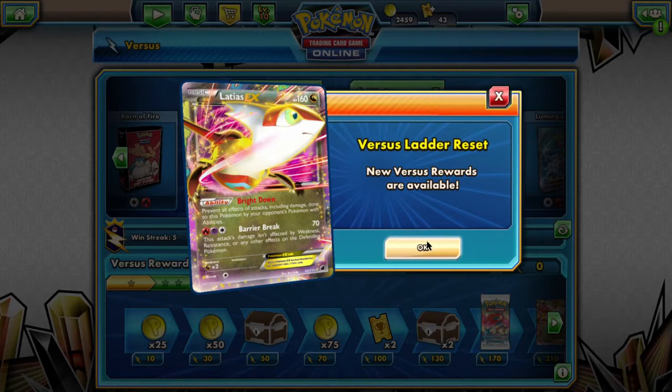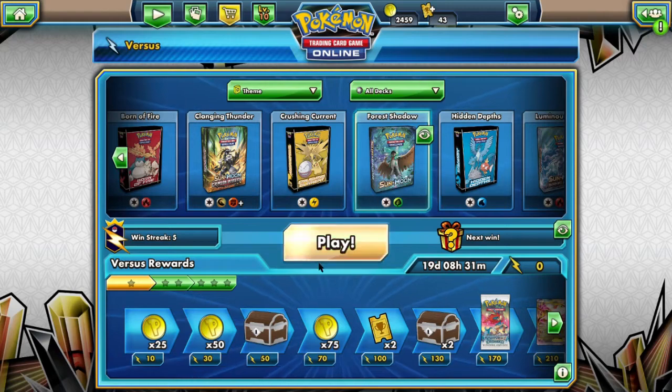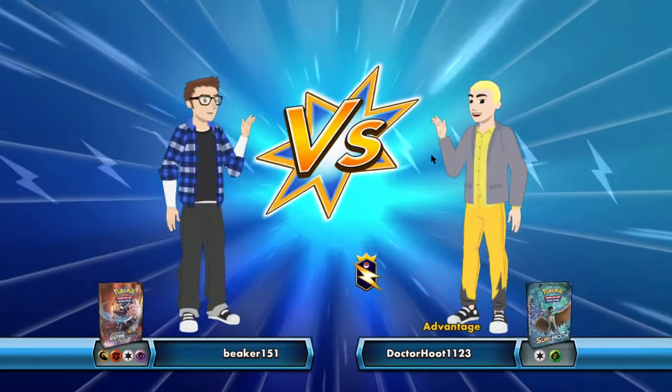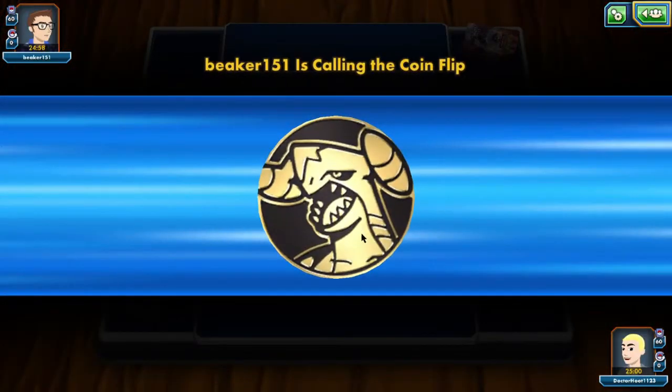New versus ladder, Latias EX. Forest Shadow, let's start playing. Let's see if we can get a chest. I highly doubt it, we have to win a bunch. Versus Beaker 151. This is an Ultra Prism deck. It has the Garchomp on it. Be afraid.